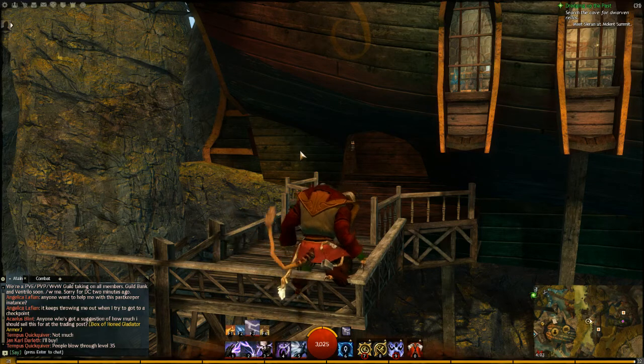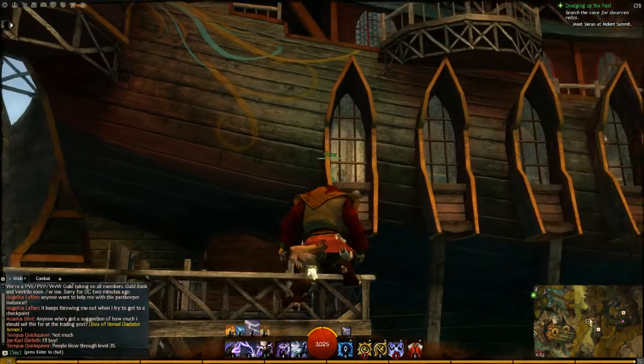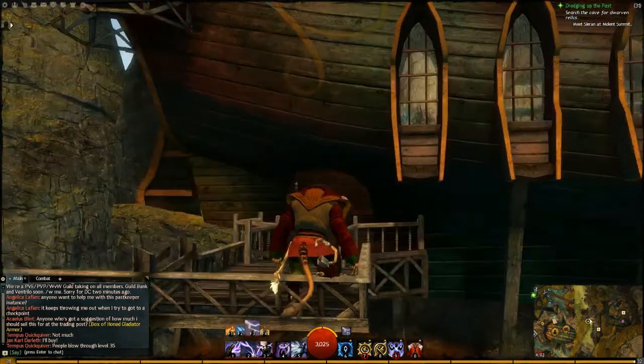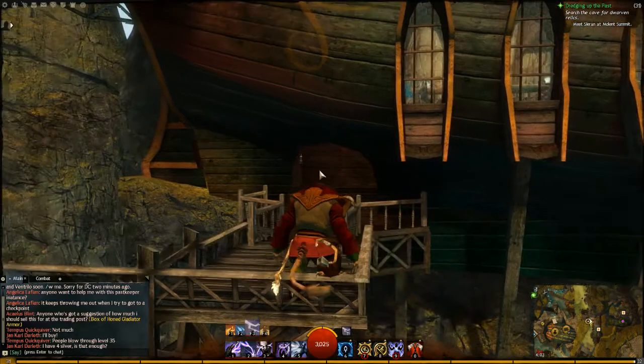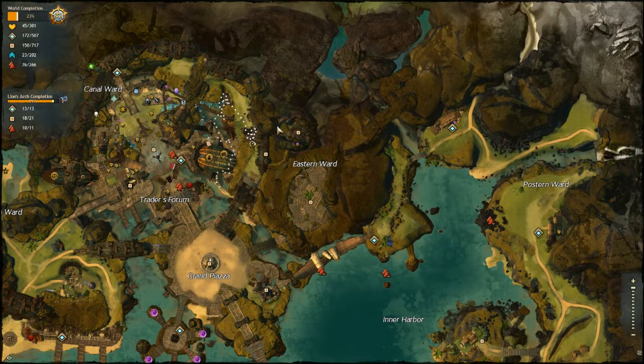Good afternoon ladies and gentlemen and welcome to another episode of Adventures with Jenco. Today we are playing Guild Wars 2. There is a very fine ship on top of a hill, and the reason we're here is because there is a little area over here in Lion's Arch — it's hidden behind the eastern ward and behind this lovely Crow's Nest Tavern. But how the hell does one get to it?